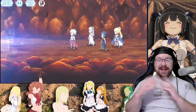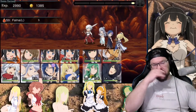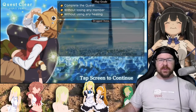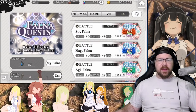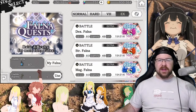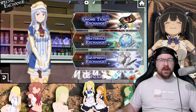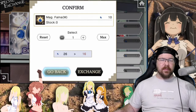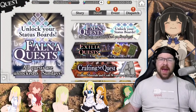Pretty straightforward - EX is going to give you the maximum amount of Falna, and it's what you really want to do to maximize your input. This is imperative. If you're not doing this on Sundays, you are absolutely messing up. You can always go back and run Hard - it has much less stamina input, but you can also get the drops. When you get the drops, go to Shop, go to Special Exchange, and go down to Falna Exchange. You can exchange your drops for Medium Falna, and exchange Medium Falna for Large Falna.